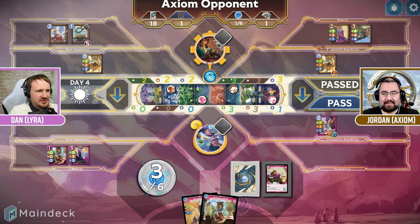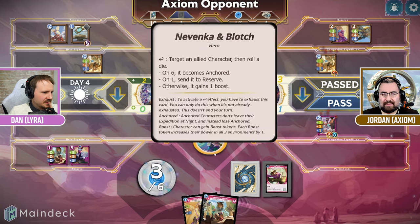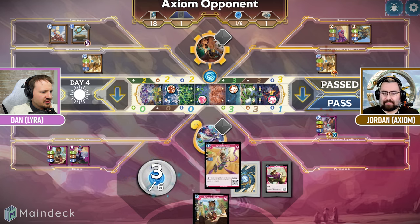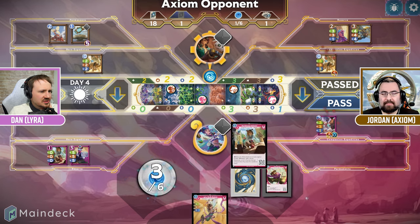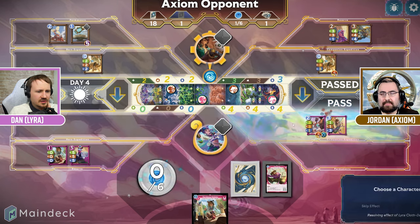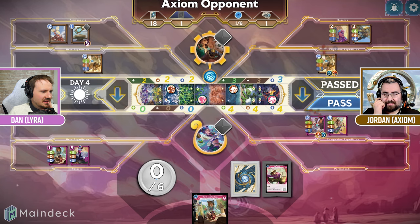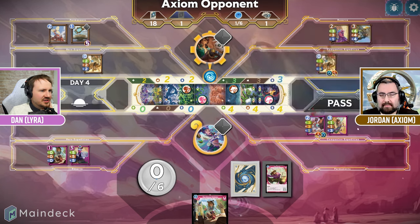You're actually going for water on this side so you're still going to win over there if I don't fight you on it. Yep, that's the plan — we got to make you commit. I can't actually stop you from winning on both sides. So what I should do is just stop you from winning here — I can make another target character fleeting with this, which is not actually useful right now. I'm going to make your token fleeting, which doesn't matter, and then I will pass.